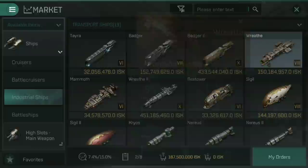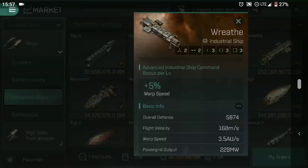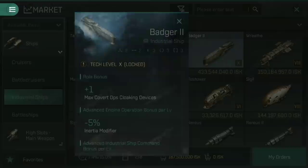Let's look at the Wreath to discuss what these actually are. As the name Blockade Runner suggests, the point of these is to be faster moving haulers — a middle ground between the Tier 6 transport ships and the Tier 5 exploration frigates. The Wreath has a cargo hold capacity of 4,800 metres cubed as standard, with bonuses to the inertia modifier and warp speed based on Industrial Ship Command and Engine Operation. These are designed to quickly run through blockades if enemies are camping a gate.